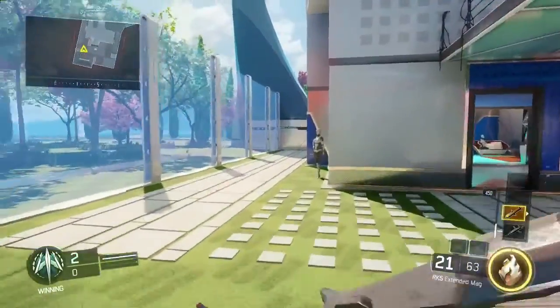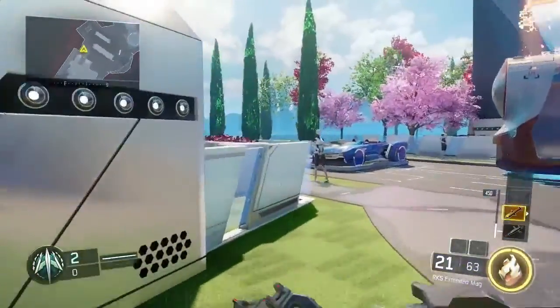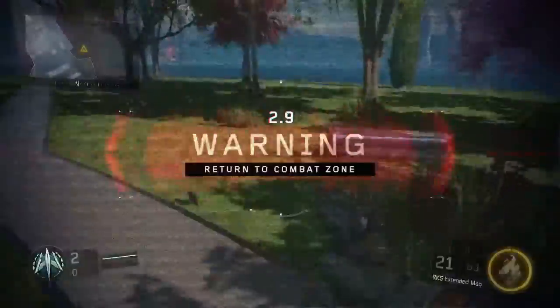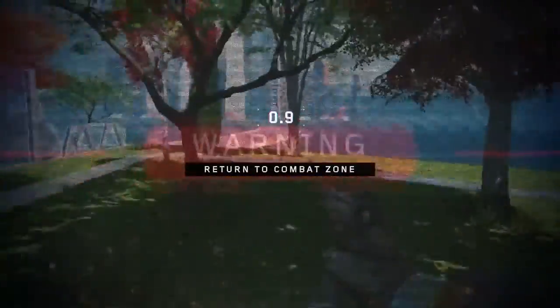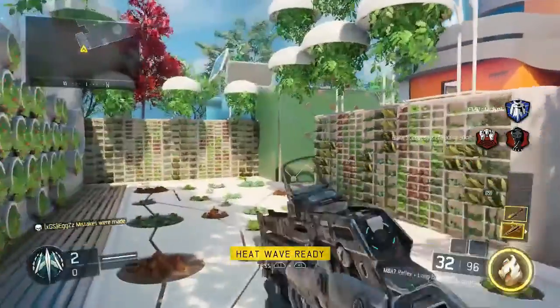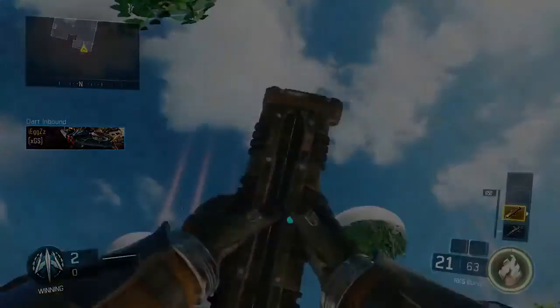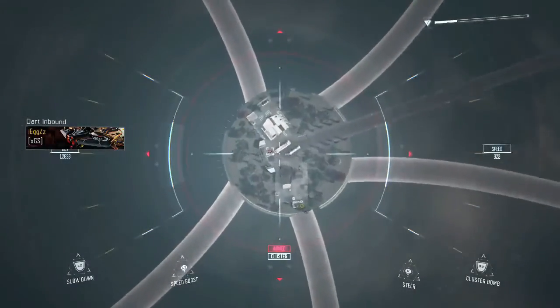Afterwards, all you need to do to get them back again - you can see I still have the Hellstorm and I've already used one - you just need to die, jump out of the map, doesn't really matter what. As you spawn in, you'll see you have that killstreak again and you still have your Hellstorm.